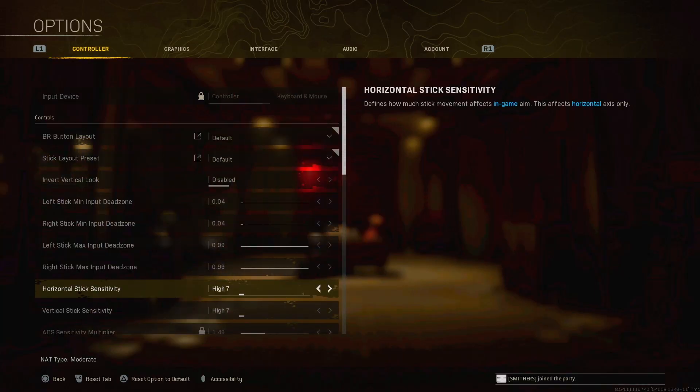When it comes to sensitivity, you want to first figure out what kind of sensitivity player you are — low, high, or medium. I know a lot of players that play on low sense and high sense and still have really good movement and can outmaneuver multiple teams. It does not matter what sensitivity you're on — what distinguishes a good player is their game sense, positioning, movement, and aim.